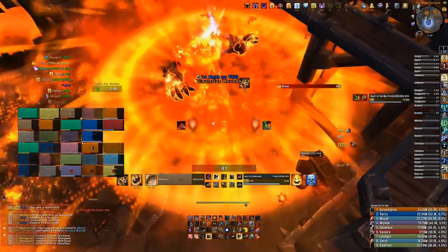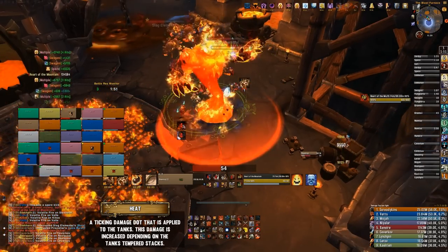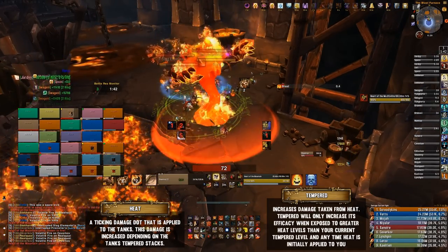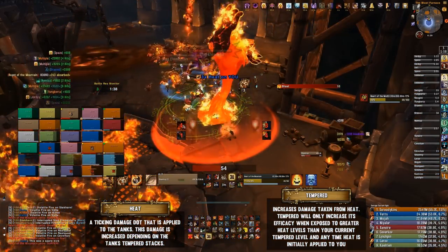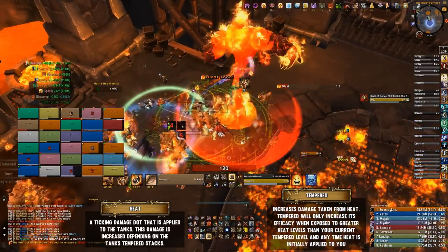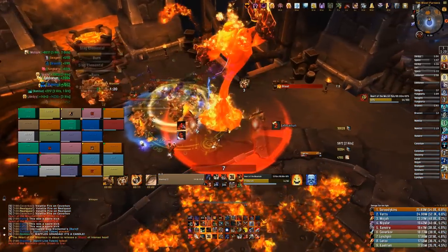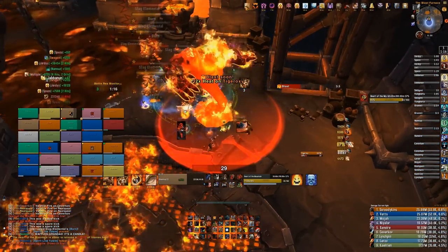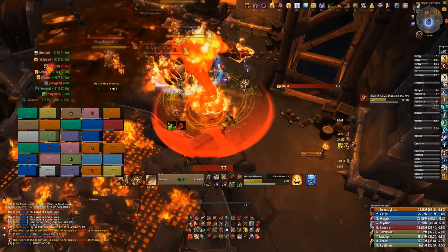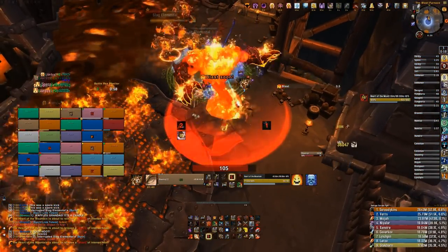For tanks in phase three, the boss applies a debuff called Heat — a stacking fire DoT dealing damage every second for 30 seconds. Every time Heat is applied, you also get a permanent debuff called Tempered that stacks at the same rate. The higher your Tempered stacks, the more damage you take from the Heat DoT — but this is most potent when Heat and Tempered stacks are equal. To mitigate this, once the first tank has three stacks, the second tank taunts and gets three stacks, and you keep taunting on three. This keeps Heat low relative to the ever-increasing Tempered stacks, reducing the potency of the DoT.